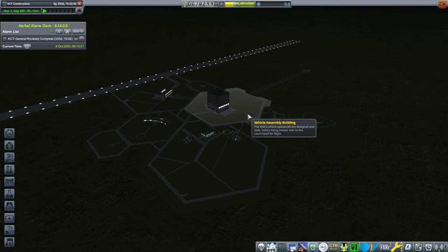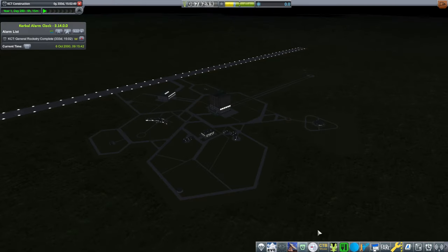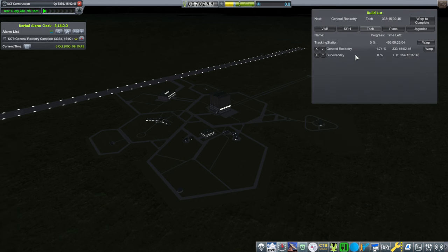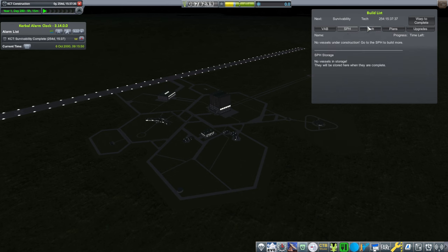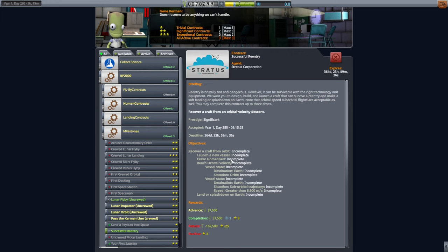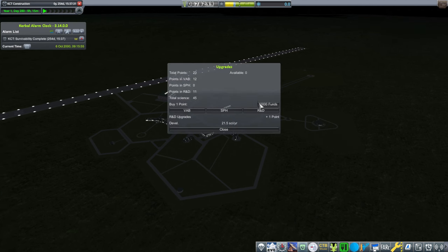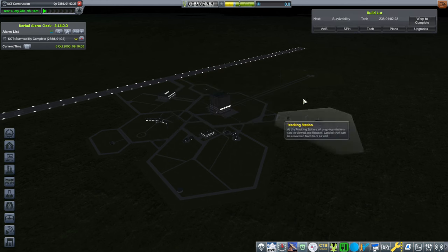That takes money, though. We don't actually have survivability yet — I picked up the contract too soon. We want survivability quickly, and hopefully the contract won't expire before we get it. Deadline: 364 days. I'm going to get another upgrade point to speed up our R&D a little bit more.